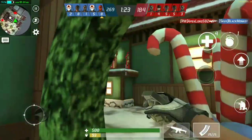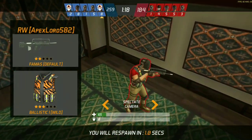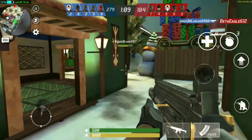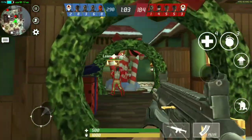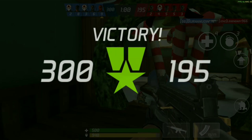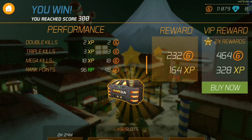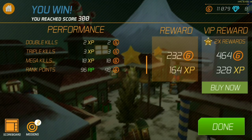Aduh sakit, kena bom sendiri. Gokil, bunuh diri tuh namanya. Dia mati duluan dan kita menang. Sip lah. Itu kejadian yang tidak boleh terjadi, kita ngebom diri sendiri. Aduh, gokil.